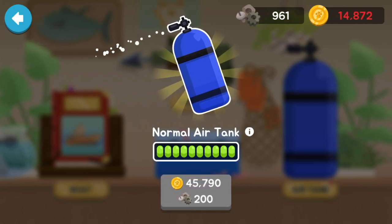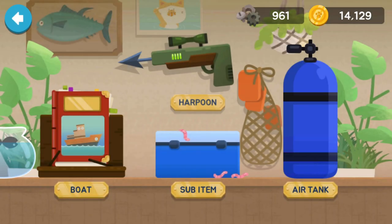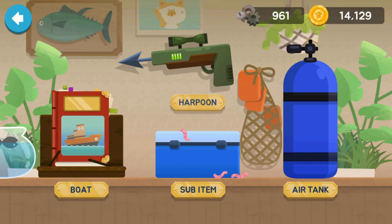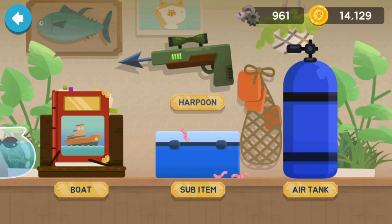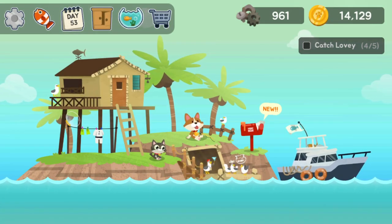So we can upgrade this if we get to $45,000. If we keep getting money at that rate, that would be good, because this one is going to be really expensive — $78,000. I think I'd rather upgrade the air tank first, just so we can stay underwater longer. You saw there, we stayed underwater and we got a lot better fish as the waves go.